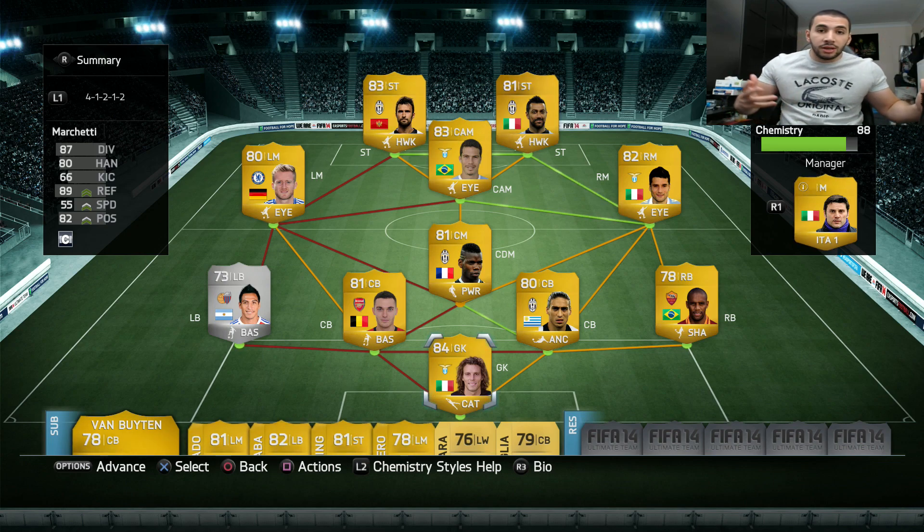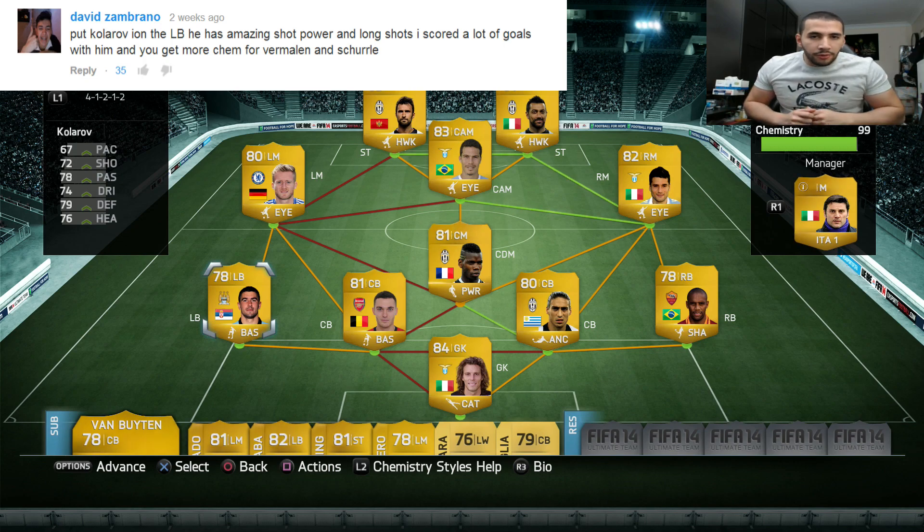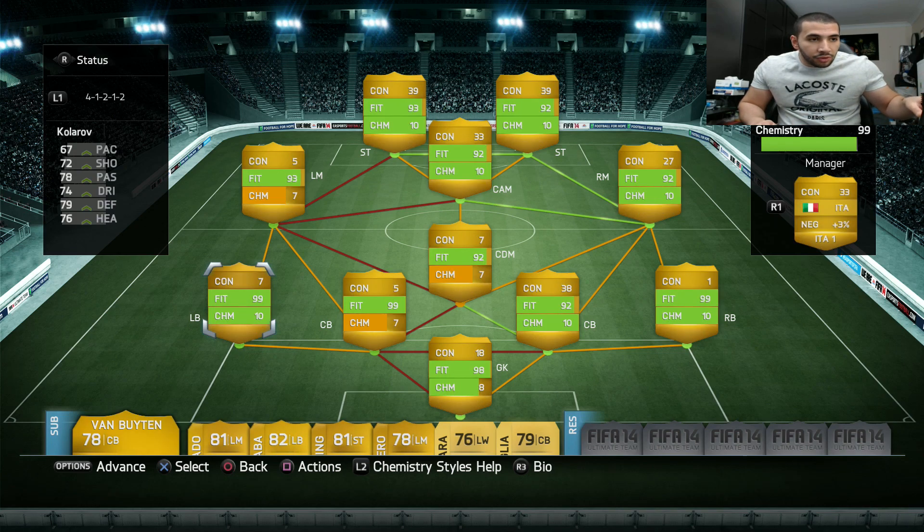We have an upgrade and I saw your comments. I read every comment in these Longshot Experiment videos, and whichever one that makes the most sense I'm going to upgrade the player. The player we are going to upgrade in this episode is Kolarov. He's got good long shot, good shot power, and he gets chemistry with Schurler and Vermarlin which makes it even better, so now I don't have to sub them on and off. But they're not on full chem, so we're going to have to try and upgrade or downgrade other players after we see what happens in the next match.